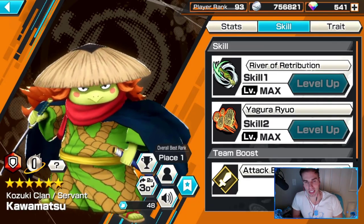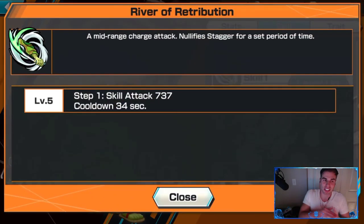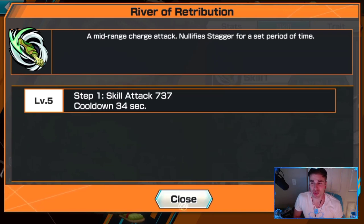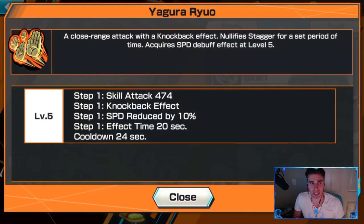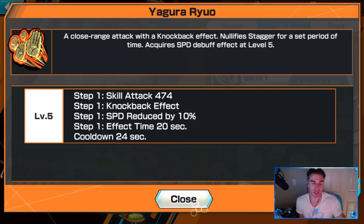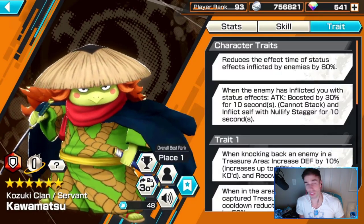Kawamatsu's Skill 1, River Retribution - you literally dash. This is so lackluster compared to what they showed in the anime and I'm kind of disappointed. Very good damage though, 737 is actually really high for a defender; most defenders will only have like up to 500. But it doesn't really matter, you're not going to kill anything with it. Your Skill 2, Yagura Rial - this is kind of like your knockback. You basically jump forward and knock them back. If you knock them back you get certain things, and you reduce their speed. 24-second cooldown, really short.